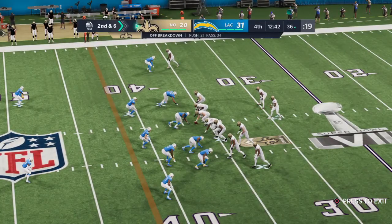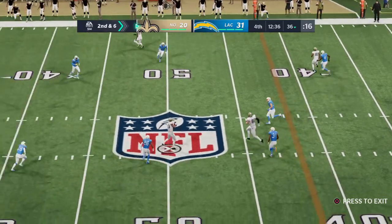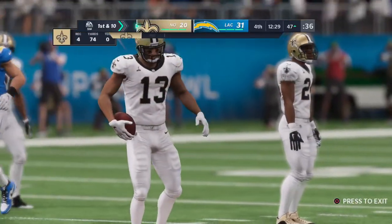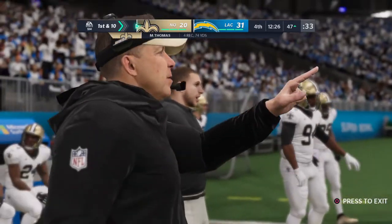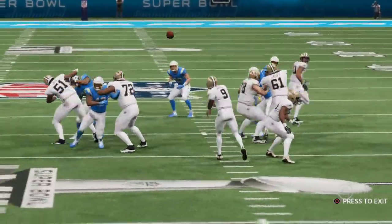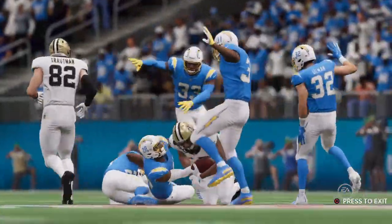Four yards on that last completion, so that sets up second and six. From the shotgun, here's Barrett. This is complete to Michael Thomas. He'll be taken down, but not before he works it past the 50 — that one good for a first down pickup of 18 yards. This is the time of the game where they're down a couple of scores, and they've really got to get some yards in chunks. They know the defense doesn't want to give those up, so they've got to find a way to take them anyway. Now the question is, can they string a few of those together?